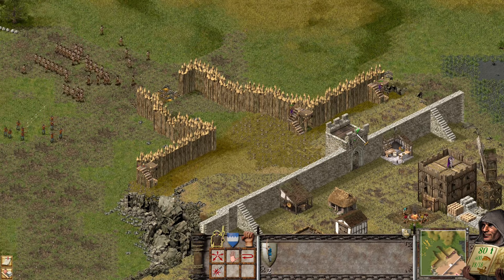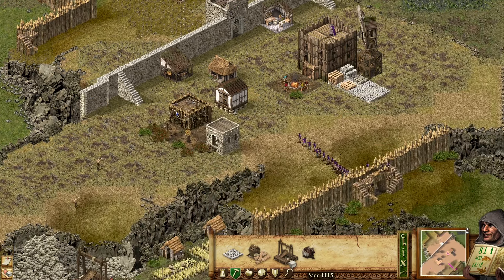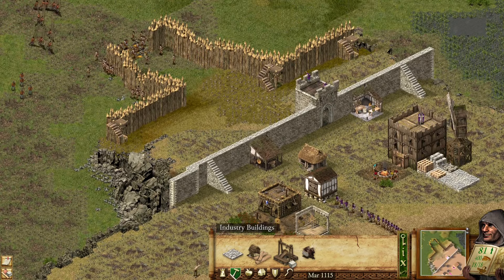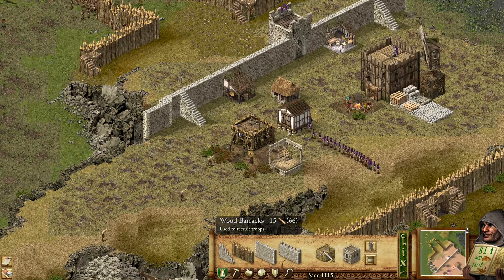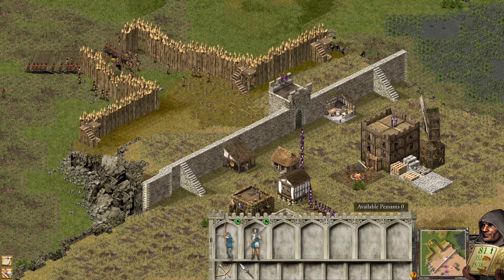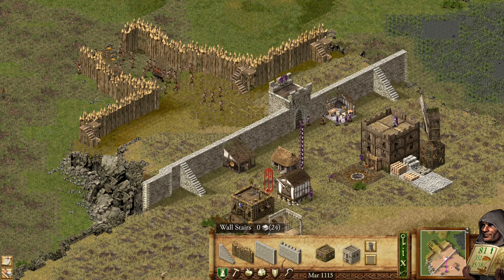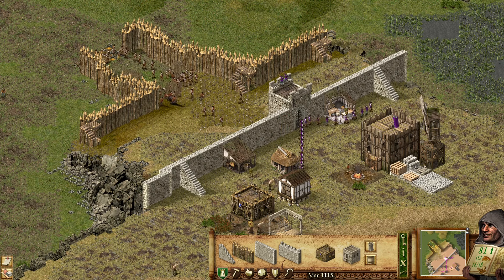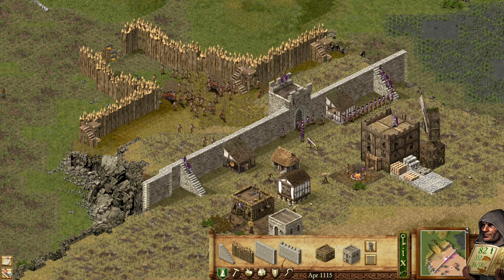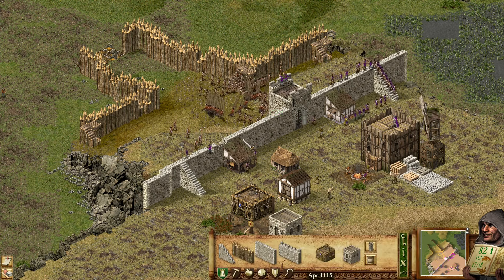Let's get you boys up on this gatehouse real quick. Do we have the barracks? Yes, yes we do! It's just brown and I'm used to the stone one now. Get up on those walls! I don't have stone — wait, I do have stone. Why is this not... Oh, because the enemy's right there. I'm an idiot. Pardon me!